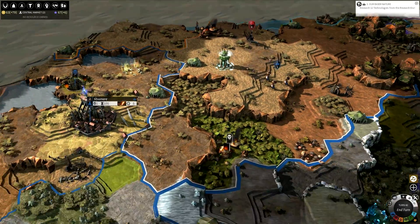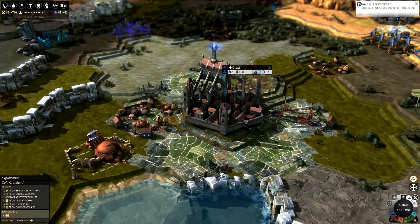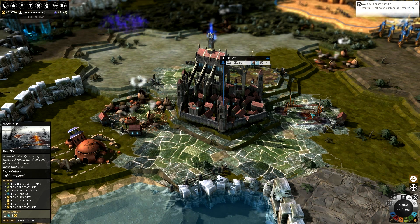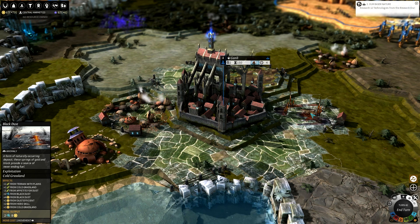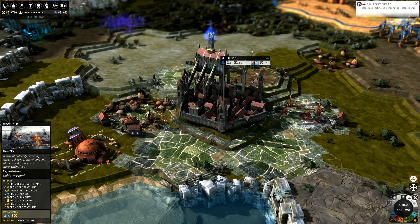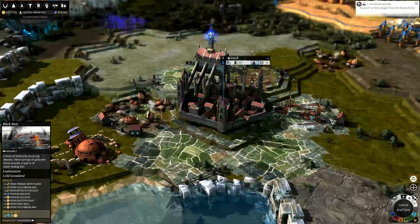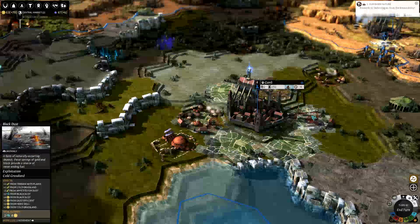Where games from these guys actually shine is, as I said, really the lore. Let's start with the resources lore. This is a black dust place — a form of naturally occurring deposits; these springs of gold and black provide a source of never-ending fuel. It really produces extra science and extra dust — that's a bonus. These are called anomalies in this one; the generic ones like the black dust just produce extra stuff.